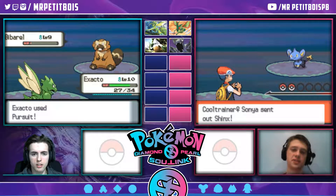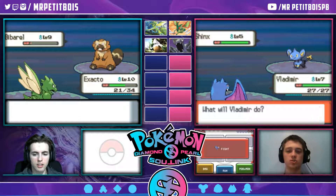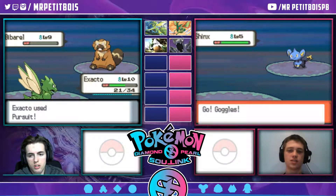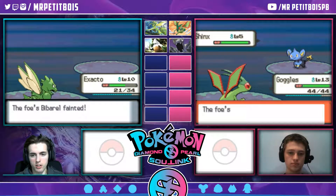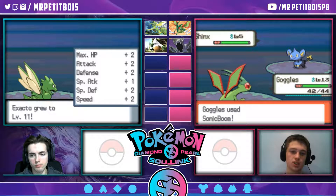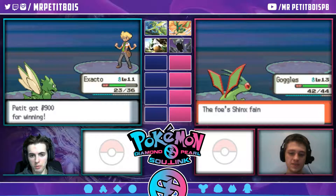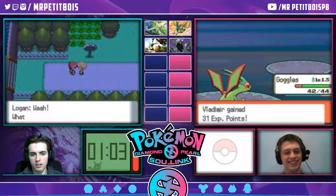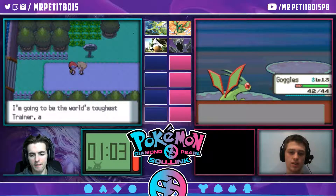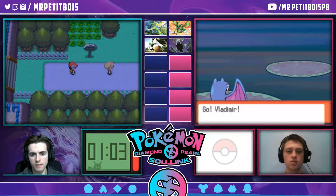I like the trainer battle music. It's pretty hype right now. It's not as good as the rival music, but it's pretty good. Finally. Hit up a potion. I feel like running back to the Pokemon Center quick. 223 XP. What Pokemon was it? A Barboach, level nine. Gonna run back to the Pokestop quick. Gotta wait for the encounter.